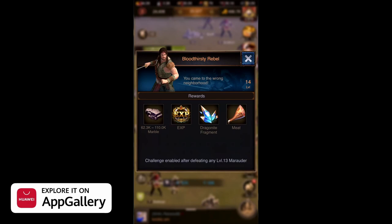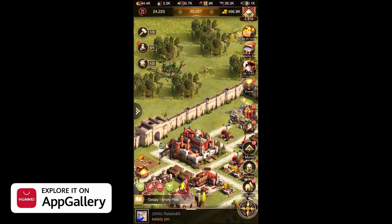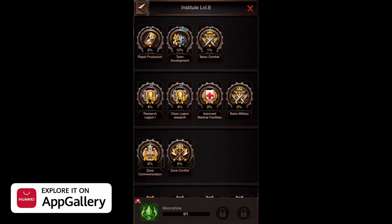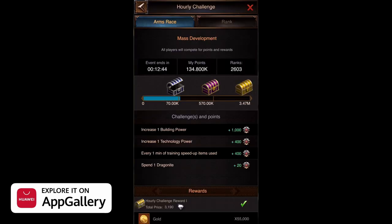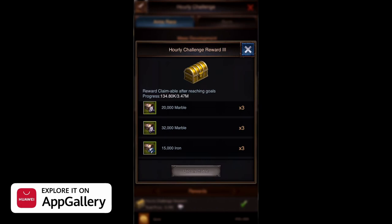My second tip is: focus on zone commemoration along with the daily quests. Every player you meet will tell you about the importance of zone commemoration, but daily quests are much more important when you are under level 23. Many people don't realize how much more you get from daily quests at that level. Both go hand in hand, but you should really focus on the early challenges until you are level 23 — before that they give a lot more rewards compared to the clash of provinces.